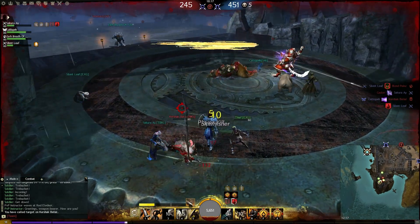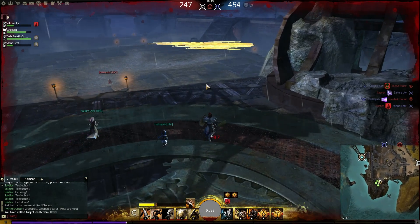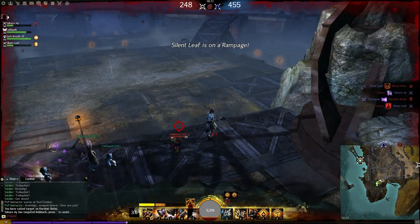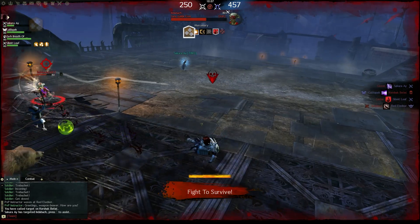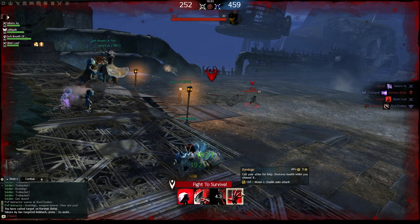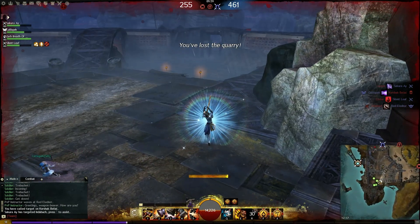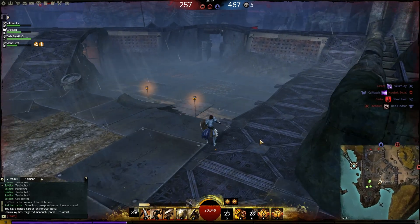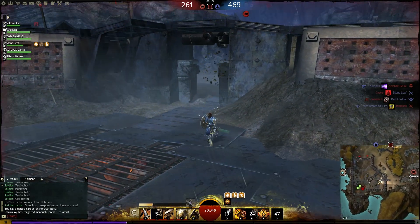The best approach here is generally to try and keep the enemy team CC'd while you burst down the Lord. AoE is also great as it can hurt everyone in the area. When you enter combat with him it will notify the enemy team, so even if they didn't know where you were, they do now. Good burst builds can finish him off fast, but you'll have little left in your arsenal to escape — which is another reason to wait until the boss kill is going to provide a guaranteed victory before you push.